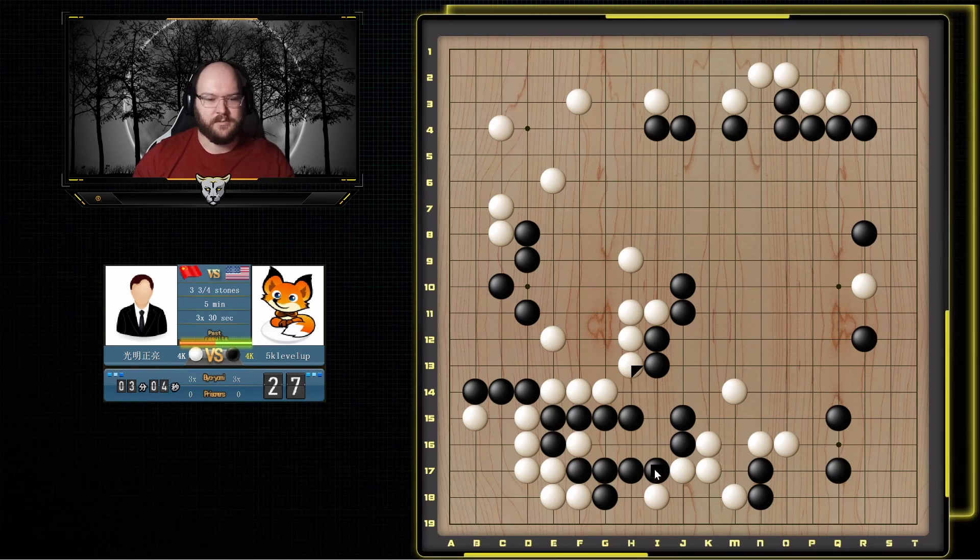He didn't extend so he's aiming for this cut, but I just block here and even if he cuts this off this group's already alive, so I'm not too worried about that. I think I'm just going to jump here to make this more solid. Now this is getting very easy to make points here, so even if he does connect his stones up now, I got my profit here. If I get to play a move around here that'd be very nice — I just have to make sure this group is alive but it doesn't look like it'd be too difficult.